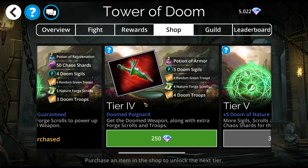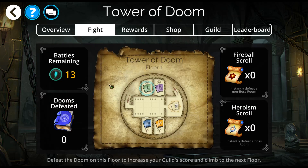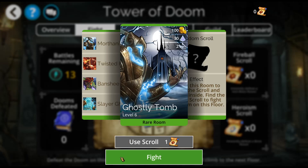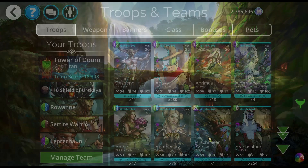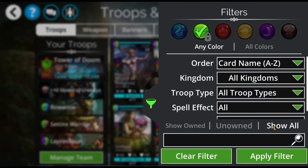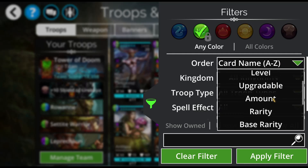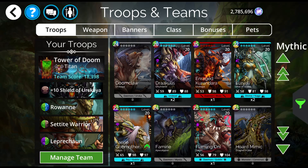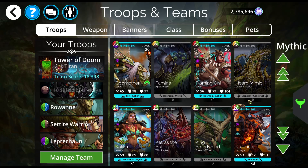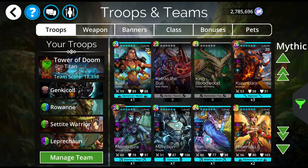First things first, I am going to show you what you can get in the shop and the troops that are eligible for this. I'm going to go here and show all — show all base rarity. Everything you see here is something that you could possibly pull from the shop. There are lots of Mythics that use green, and anything that uses green can be used.